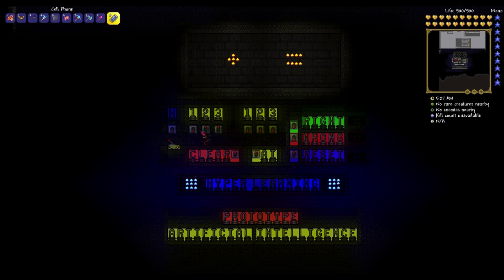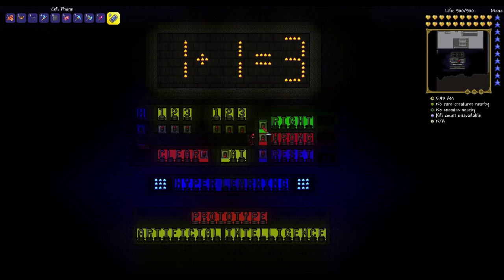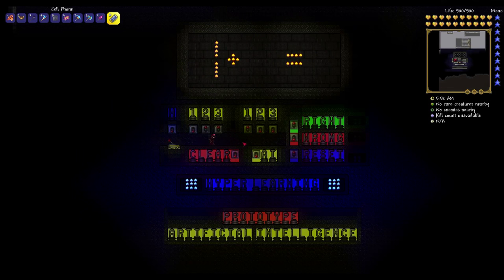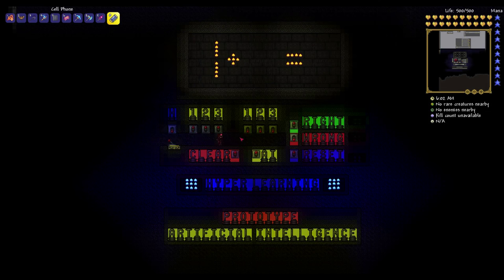Let's try one last combination — one plus one. This time around we're going to fool the artificial intelligence and give it some false feedback. Let's say it outputs three — we tell the AI that it was correct, pull the lever indicating it was right, and clear. From this point onwards every time we input one plus one, the AI will always give us three. That's just to show you that the machine learns purely based on the feedback, not because of any hard programming designed to give correct answers.